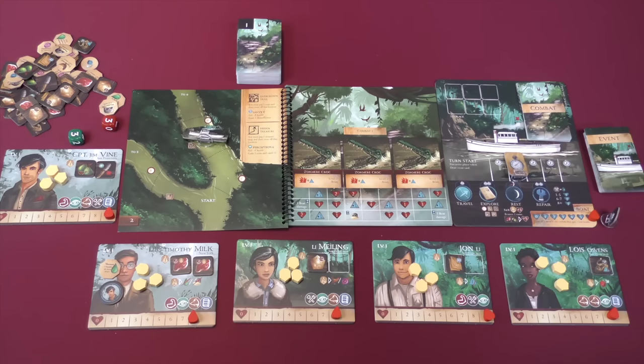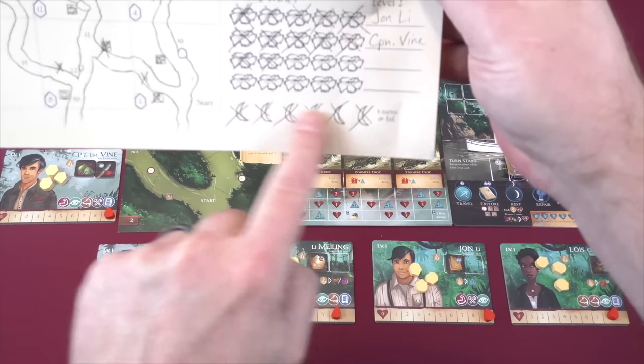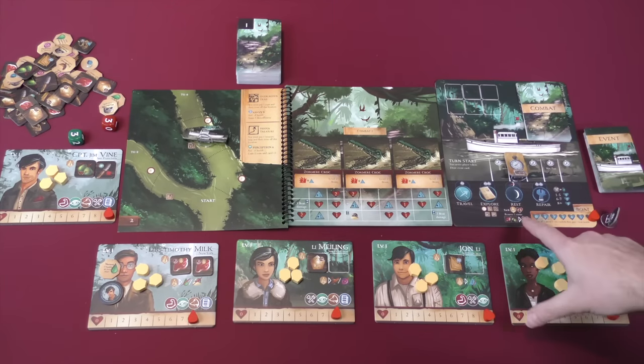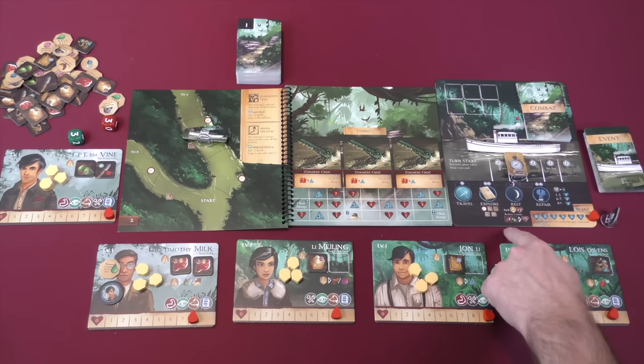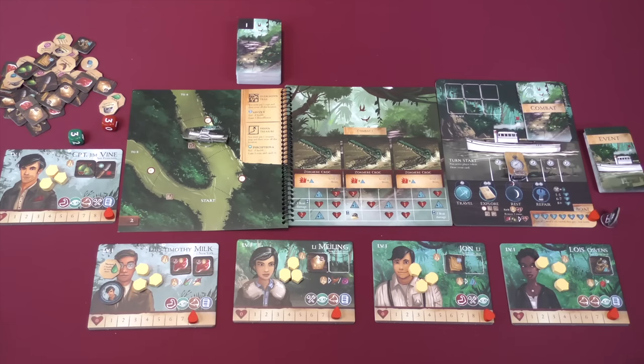Rest doesn't cost any time, but you must cross off one of the moons at the bottom of your journey log — it's a kind of reset. Each player gets all their prestige tokens back and gains two health. You can remove one status from the crew, and additionally you can spend two resources to get five health distributed amongst the crew.